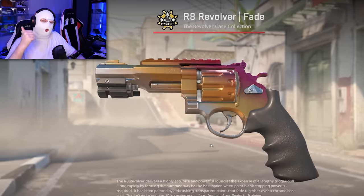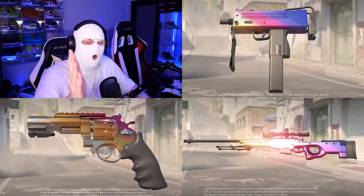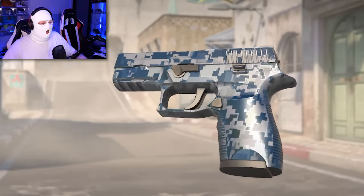And it's not only the Glock Fade that looks very good — every single Fade skin looks incredible, like the R8, the AWP, the MP7, UMP, and MAC-10. They all look very good. The P250 Steel Disruption, of course being metal, is going to shine and look good in CS2 as well.